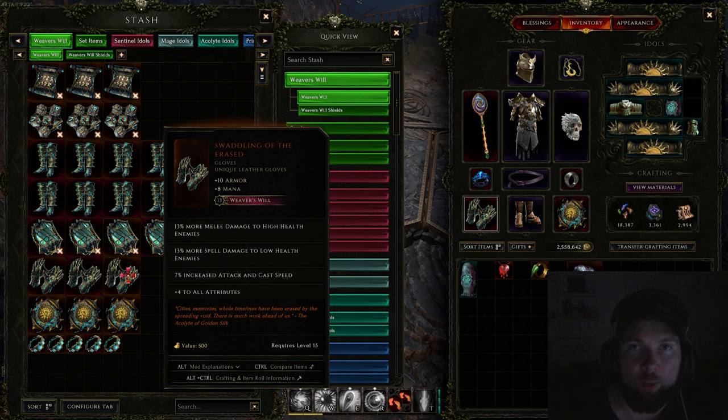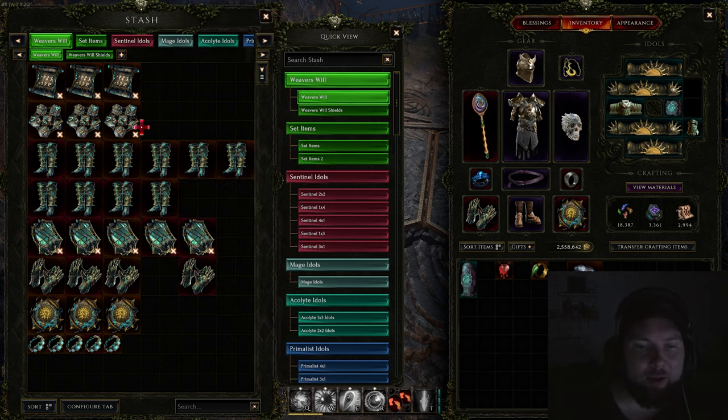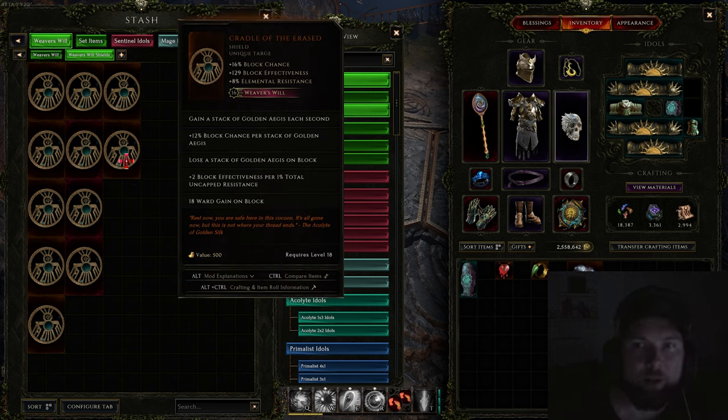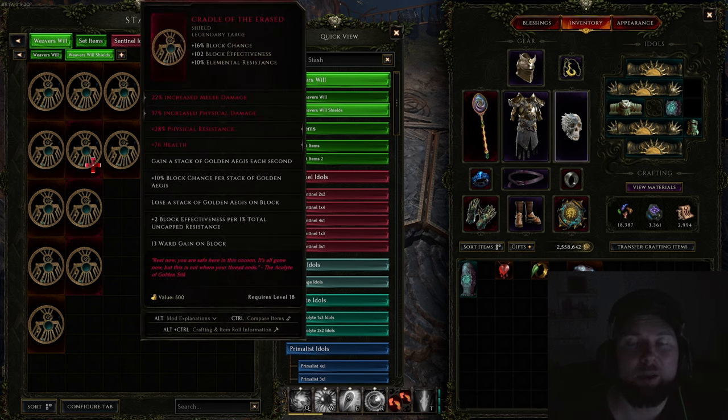If you have any Weaver's Will items drop — whether it's gloves, relics, boots, or any of them including the shields — there are eight different ones in total, including the golden age stacking block chance shields. Make sure to collect them all, as they will really help you while leveling up, and if you get the right stats on them they can become extremely powerful.